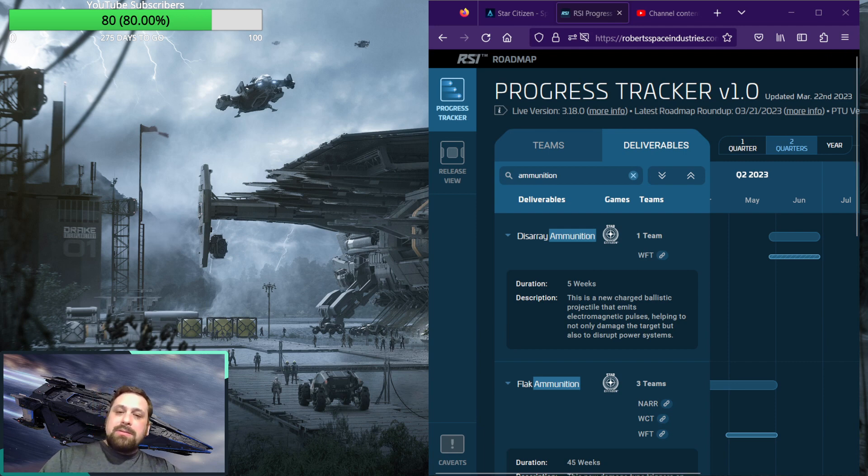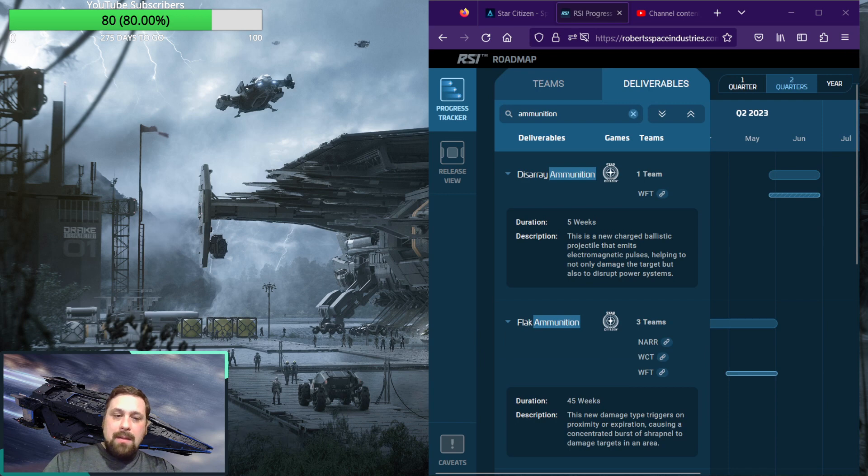Let me know what you guys think about that one. The next one is a very interesting one. We've had a little bit of talk about it in ISC, but it's been quite some time — probably at least six months since any talk about it, and it was very brief when it was. This is Flak Ammunition. This new damage type triggers on proximity or expiration, causing a concentrated burst of shrapnel to damage targets in an area.